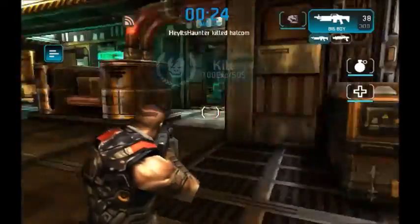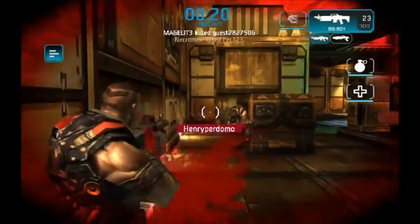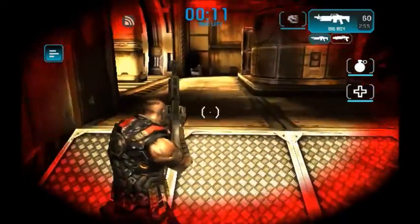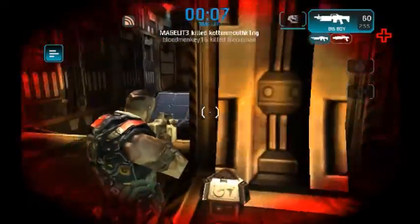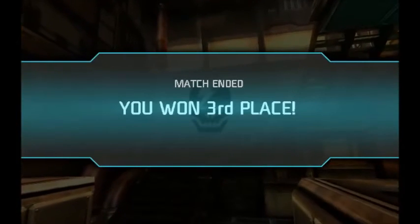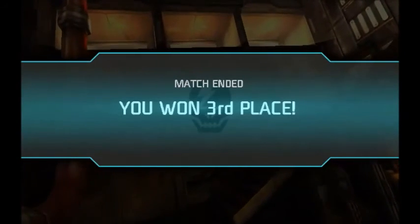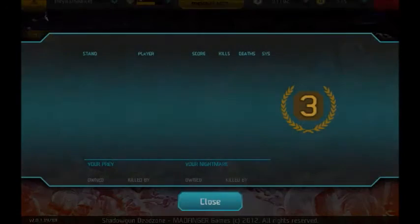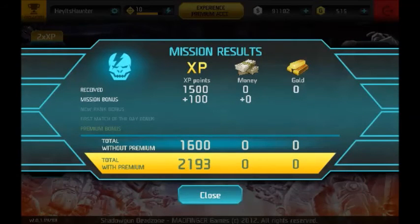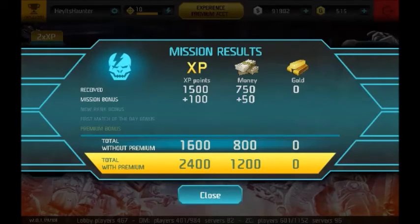You start with a pretty bad submachine gun. I have something for medic right there — it heals you up pretty nice. I ended up in third place, going in kind of late into a match, so that was pretty good. A premium account gives you more experience, money, and gold. They kind of tease you like, hey you don't have premium, but see how much you could have gotten with premium.